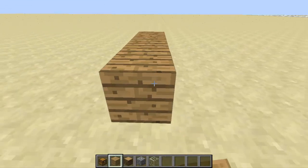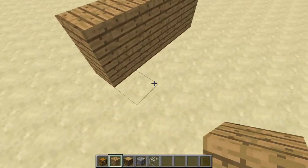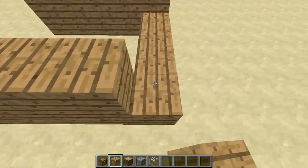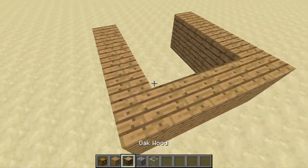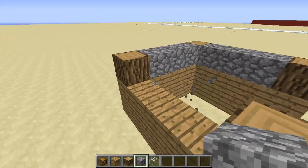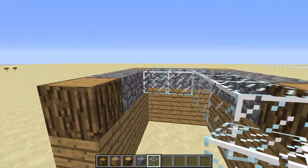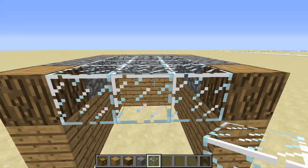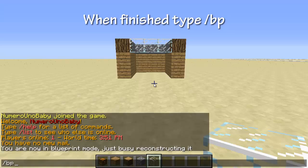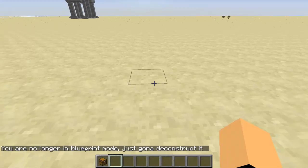In blueprint mode you have unlimited resources and can use whatever you want — just grab them and create your structure. My example is going to be really quick for the tutorial, but you'll probably want to spend more time on it. This is mainly for players in survival mode who don't have the right resources. Once you're finished, just type /bp again and it will tear down the blueprint.